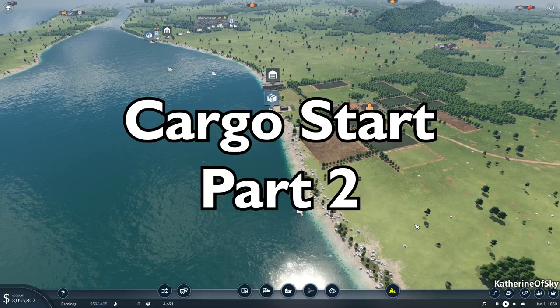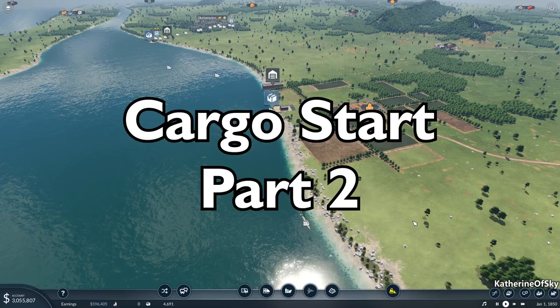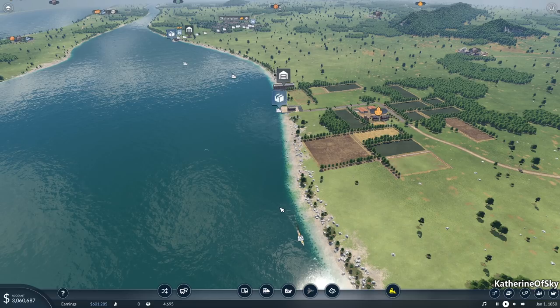Greetings and welcome to Transport Fever 2. This is the second part of the cargo start tutorial, which assumes you've set up a ship line making some money. We've paid off all our loans and we're going to start with about 3 million in the bank to build our first train lines.